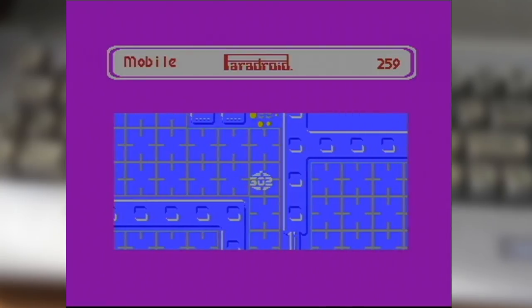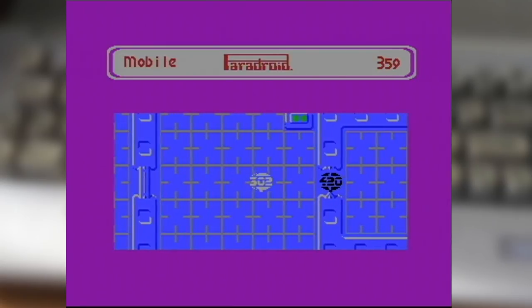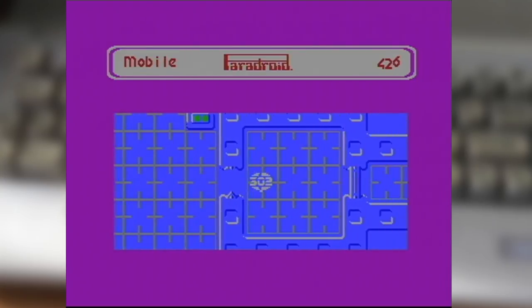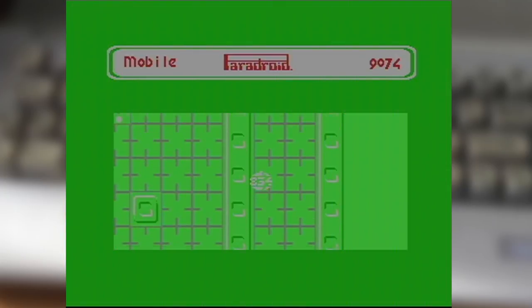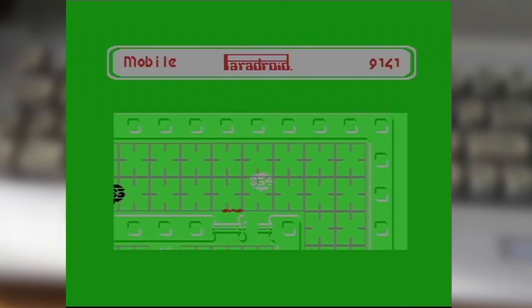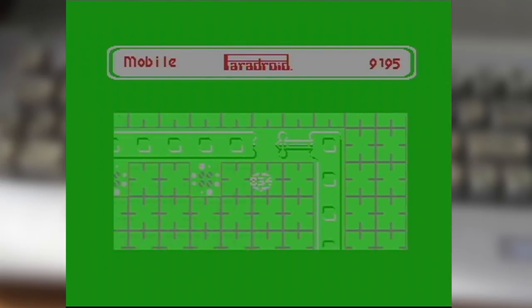Paradroid takes place across a series of space freighters travelling to the Beta SETI system. Their cargo: military battle droids. As unsurprising as it may sound, when passing through an uncharted asteroid field, the convoy was bombarded with a beam emitted from one of said asteroids. The results were fatal — all the droids on board have gone rogue, and if the recovered stress beacons are to be believed, things have become very grim for the human crew on board.